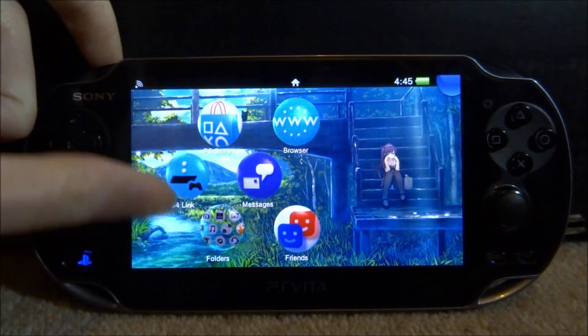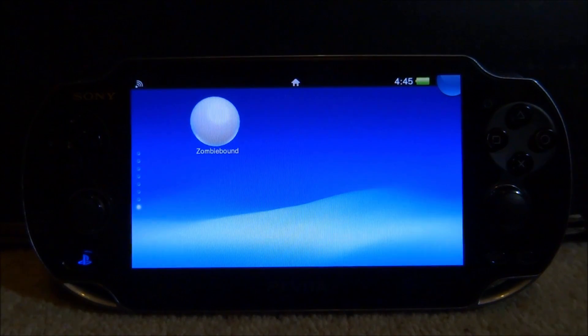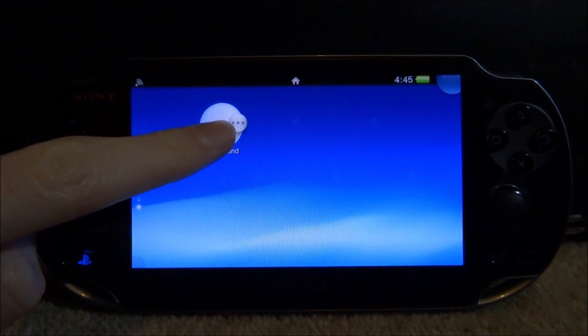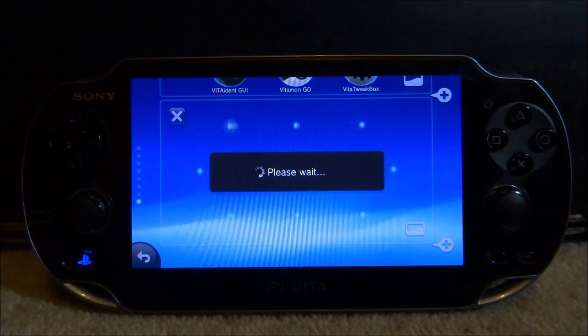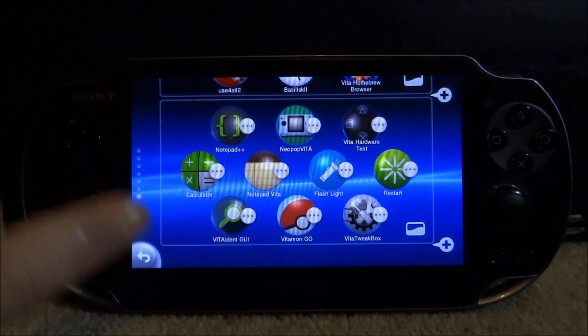Now the first time you power on your console when you have these corrupted bubbles, scroll down to where they would be and you should be able to find them. Here I just have one — it was a game I tried to install and it just didn't work properly. Hold it like normal, click on the three dots, and just click on delete. Tap on OK and it should be able to delete it without any problems.